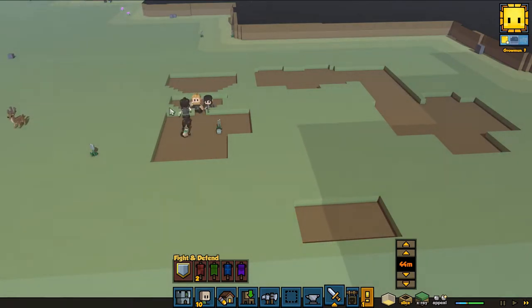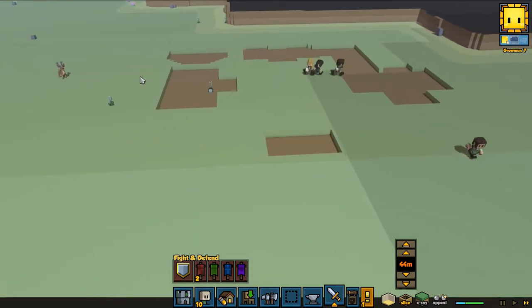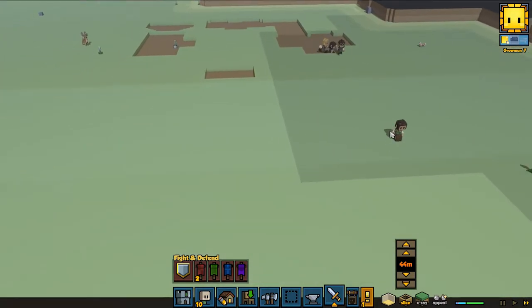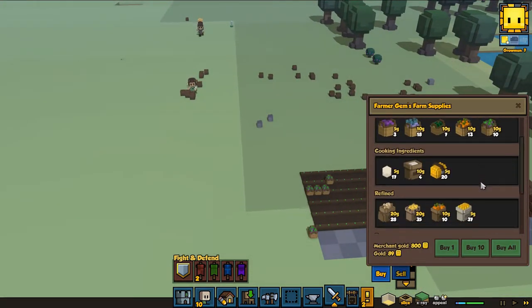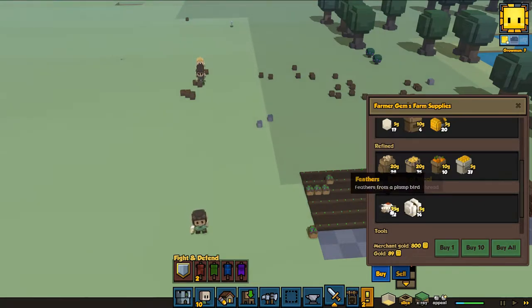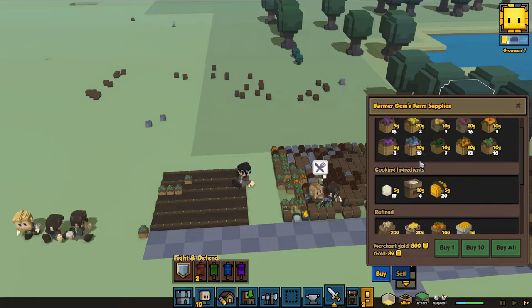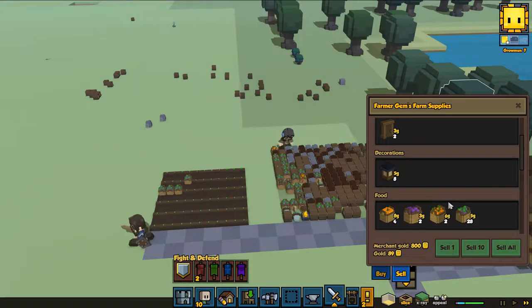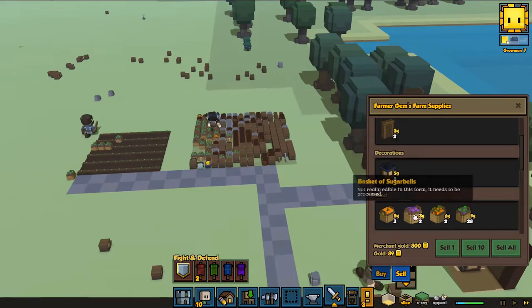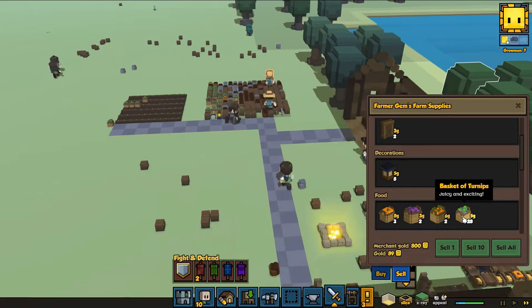Kind of funny - they dig out the ground but they're not filling it or putting the ground somewhere. Let's check the farmer cards - can we sell some stuff? Bundle of wool, feathers, animal basket, potatoes? We got a lot of stuff from terminals, not quite sure what that is.